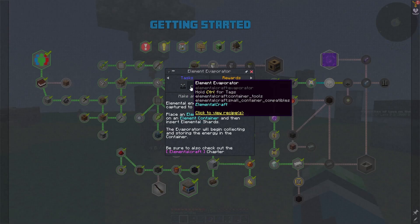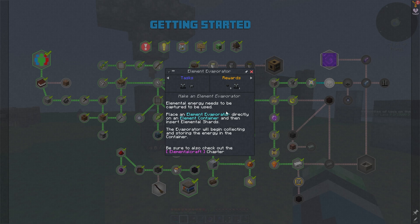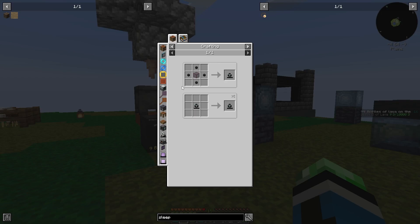Small Element Container and Element Evaporator — elemental energy needs to be captured to be used. Place an evaporator directly on a container and then insert shards. The evaporator will begin collecting and storing the energy in the container. We get a free container when we do this quest — Impaired Element Pipe.